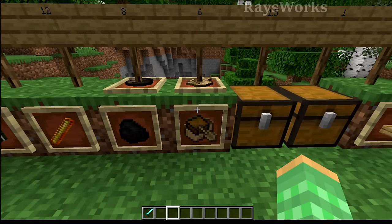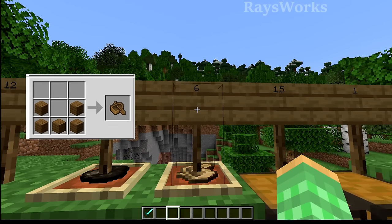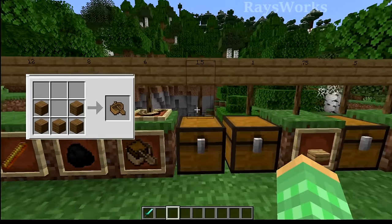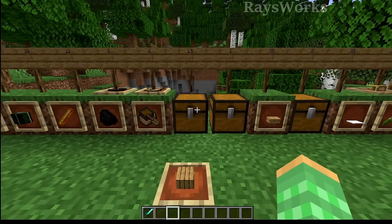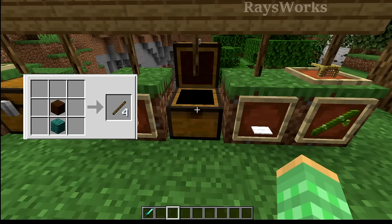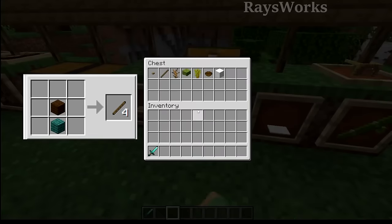Boats are also made out of planks, and each boat does smelt quite a few things - six items - but the boat recipe takes five planks to make a single boat. If we took those five planks and used them to smelt stuff, each giving 1.5 uses, we'd get slightly more smelt uses out of those five planks rather than turning it into the boat, meaning boats are less efficient than just using raw planks. Similarly, sticks take two planks to make four sticks, so one plank gives two sticks, and two sticks only give smelting of one item versus 1.5 with a plank. Plank is still more efficient than sticks.